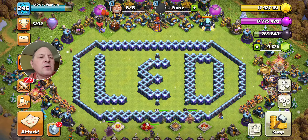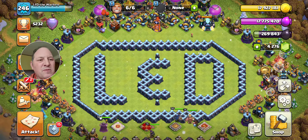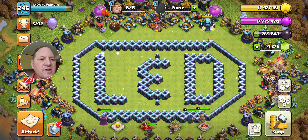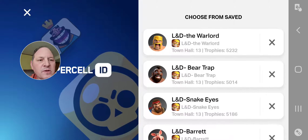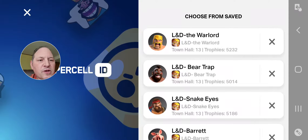With my two main accounts, Warlord and Snake Eyes, these are maxed out, so it's all about maximizing gems — whatever gives you the most gems.